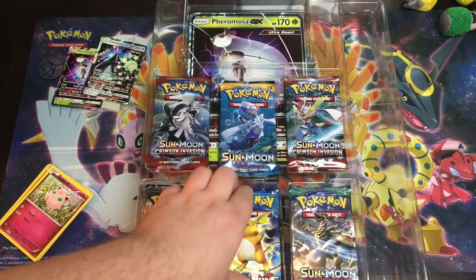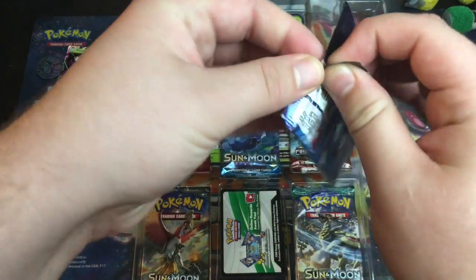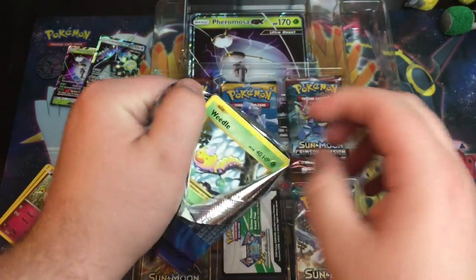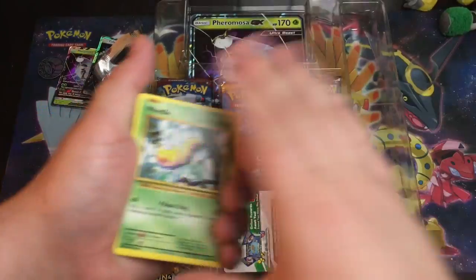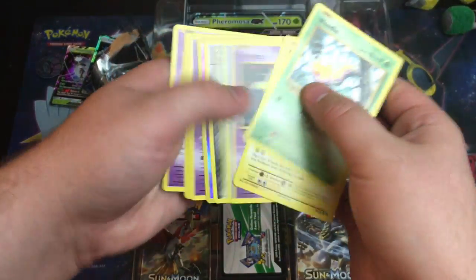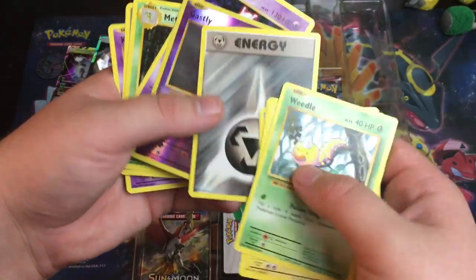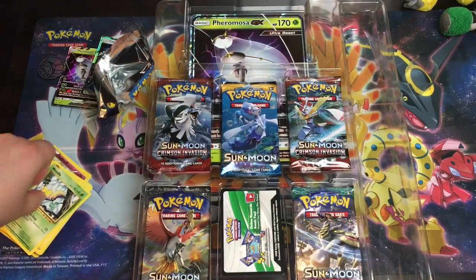Now we're going up the food chain. Let's do Evolutions, and then one pack after that — Sun and Moon up the Evolution line. I'm not going to spoil it for myself this time. Weedle. It's a Mewtwo, and... wait. No, that's not shiny. Nevermind — that was a shiny Energy. I was like, cool, I need one of those.